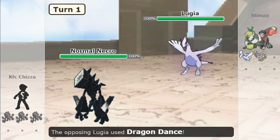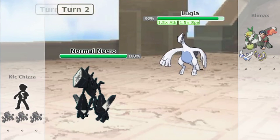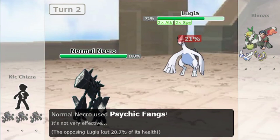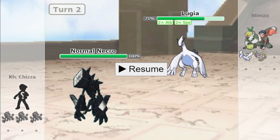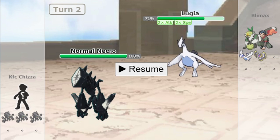First we have a normal Necrozma. Let's see — I go for Psychic Fangs. The first damage is 9% since this Lugia has Multiscale. Now watch the second damage — it's almost double, 21%, because of the damage roll. So as you saw, Multiscale halves the damage of any move when taken from full HP.